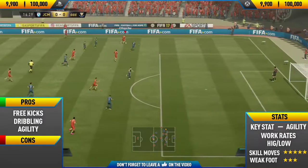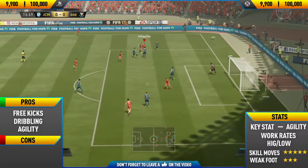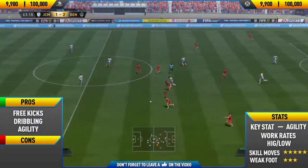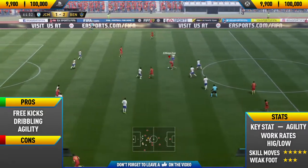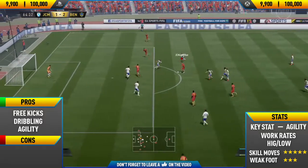Getting into his next pro: his agility. This is one of the main reasons I think he's so good. He's not exactly the fastest but his agility helps him weave in and out of players and change direction very quickly. Combined with his amazing dribbling, the ball just stays so close to his feet when weaving through players, making it very hard for defenders to tackle him.